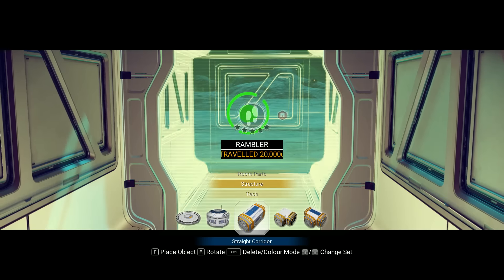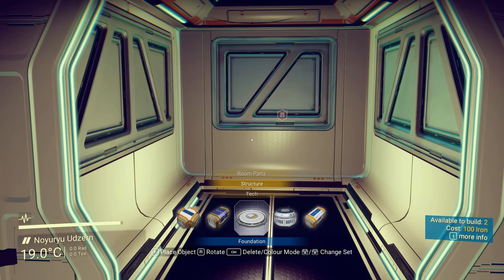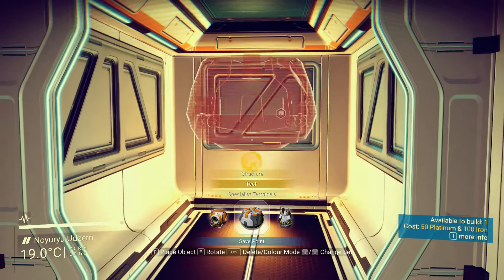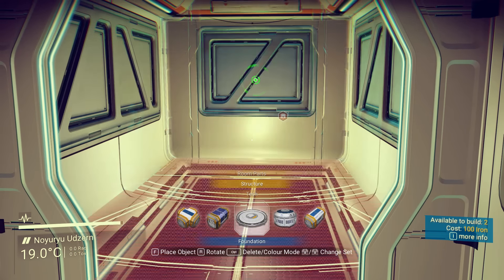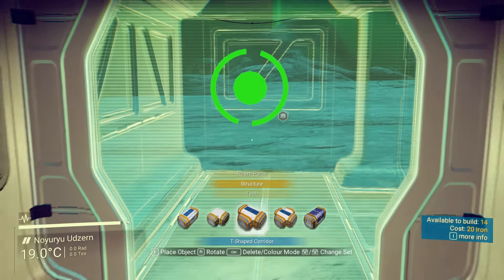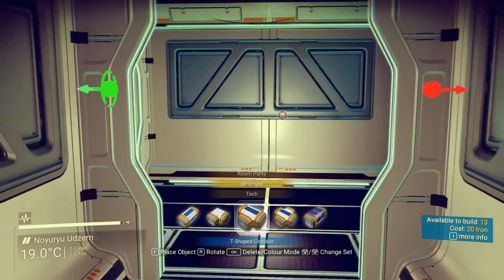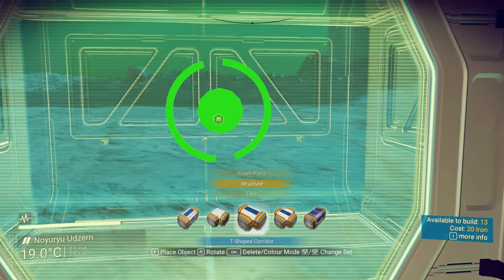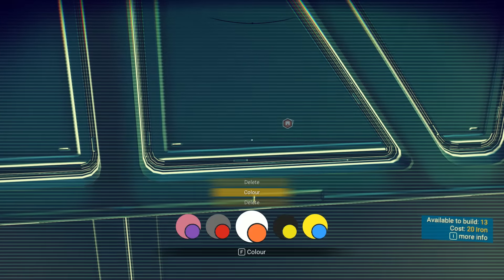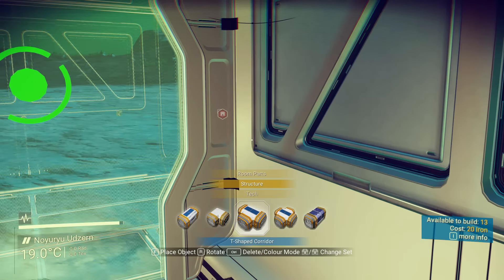Let's put another one here and then let's put a T-junction. Actually let's just do a T-junction for right now — there's a lot of stuff to do here. Let's go to structure — T-junction. I'm not against building, I think it's kind of cool. How do we rotate the T-junction? We want it to be like that — there we go! Now I think we need color mode — oh, we can change the colors boys! We'll do a red one.